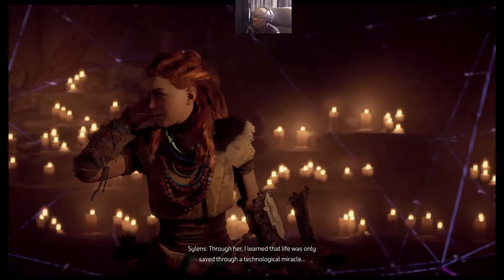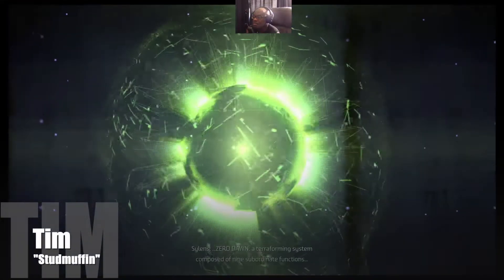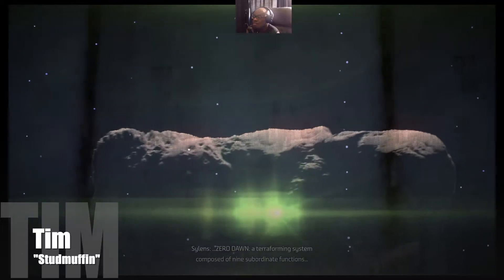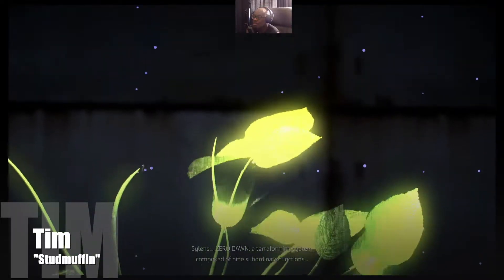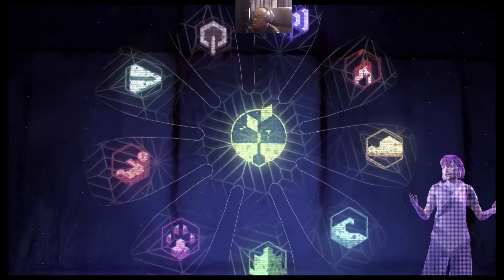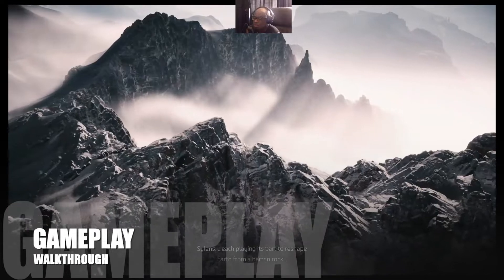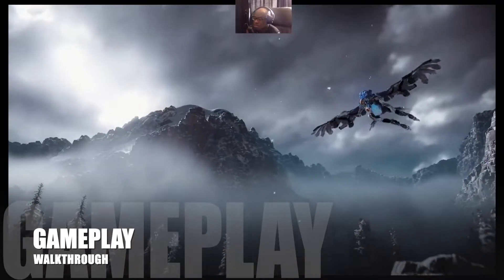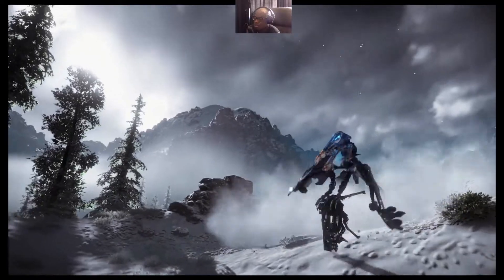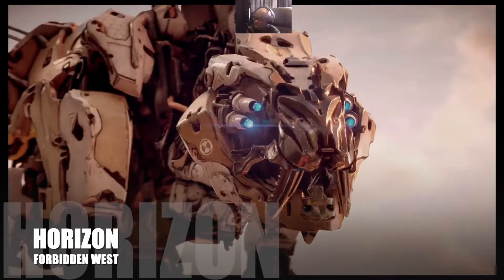I learned that life was only saved through a technological miracle, Zero Dawn, a terraforming system composed of nine subordinate functions, each playing its part to reshape Earth from a barren rock to a lush landscape, tended and protected by the machines.